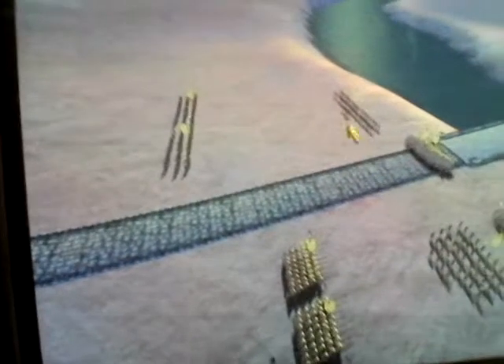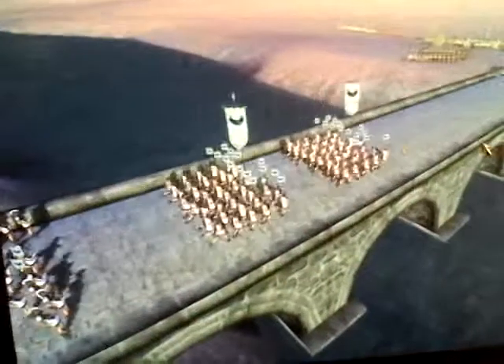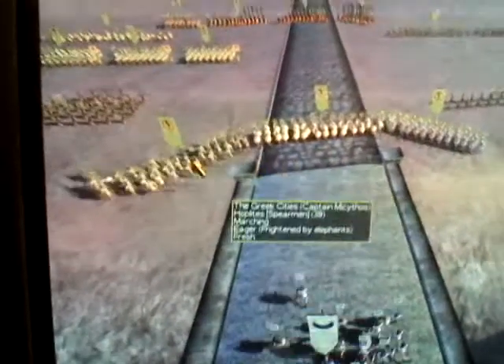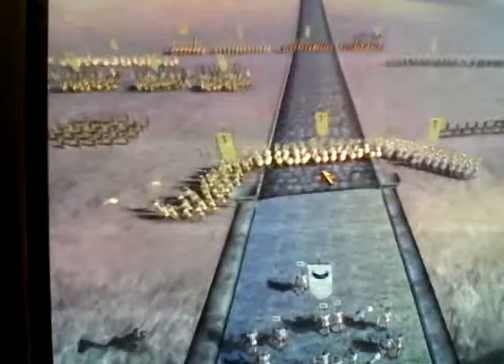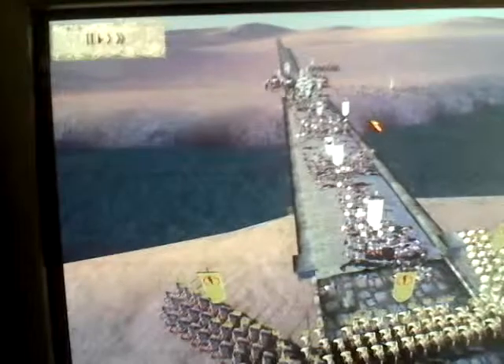I set up these two guys to attack their slingers. As you can see, they decided to rush their slingers super fast, followed by their weaker units. So when I saw that I set up here — it's a great formation if you're on the bridge. But you might want to stick with your stronger units, so I'd rather take out four or five of their units.